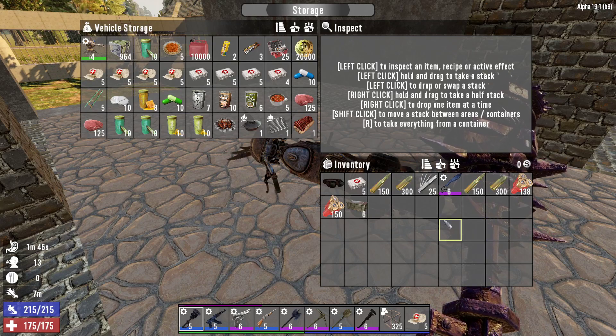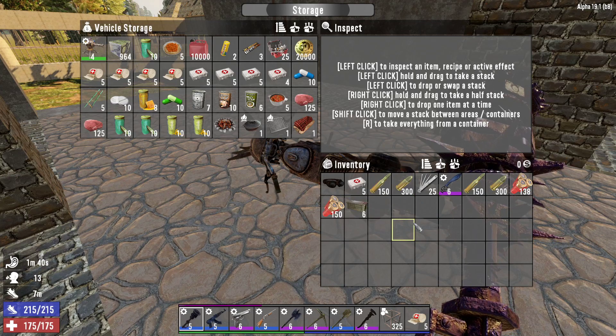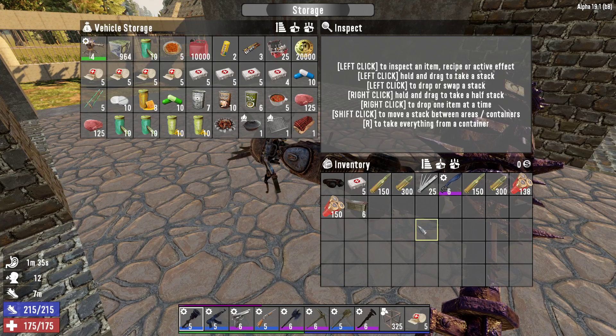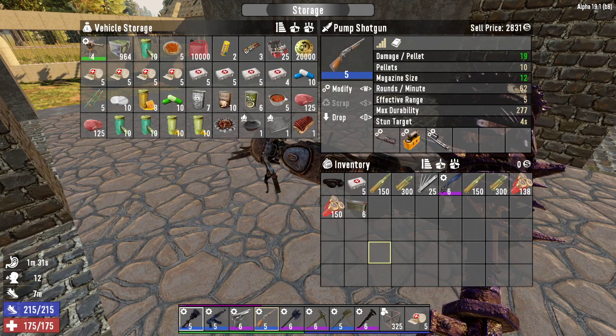I have some food and drink, first aid stuff, repair kits, taking some ammo, and some storage chests. I'll put those down in the lobby so that we can drop any gear into it. I also made a pump shotgun.